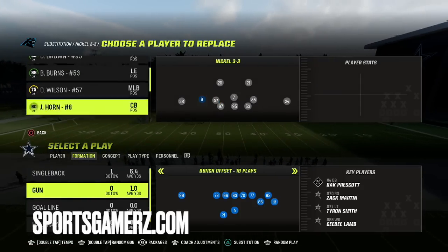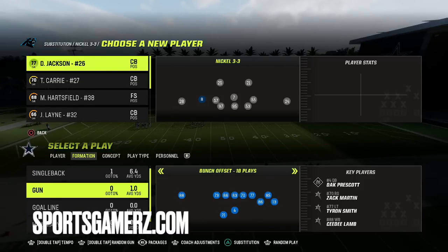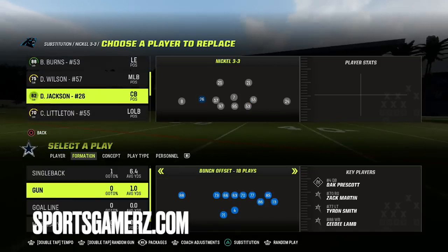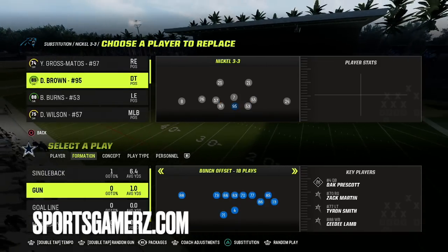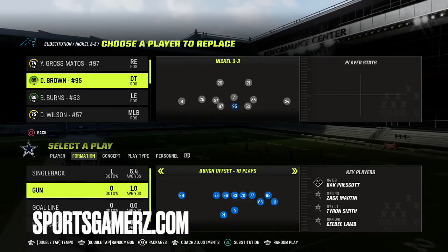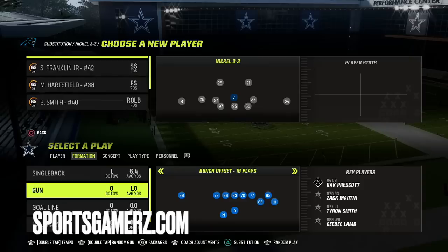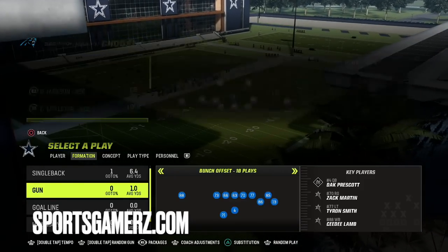When running this you want to make sure you have a fast slot corner. We can sub Jackson in on the Panthers — he's actually really fast, so that'll be perfect in the slot. You also want some fast D-line, especially at the D-ends. In this formation you can sub your safeties in at linebacker. The user is going to be the inside linebacker, so put your best user defender there for best results.